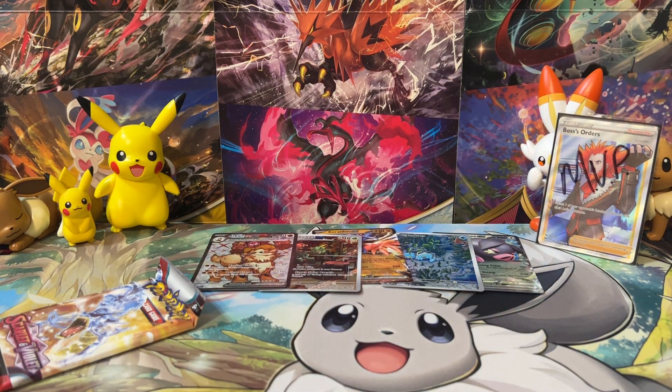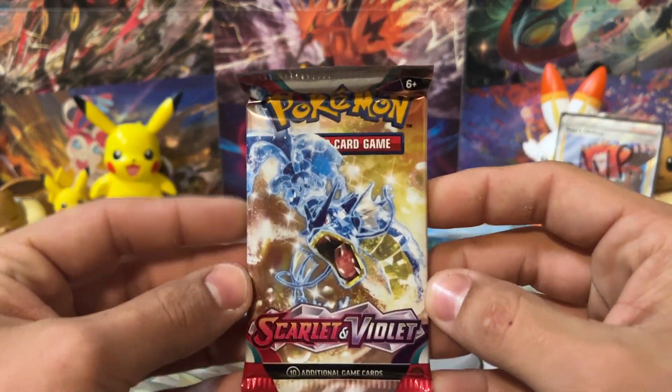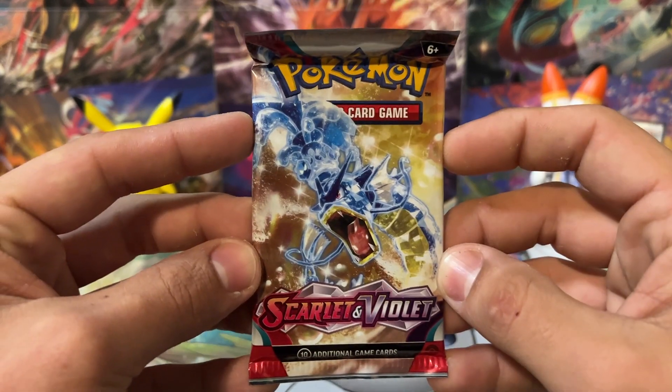You can get Arcanine or Gyarados in Scarlet and Violet base set, and then in Paldea Evolved I'm pretty sure it was Dedenne and Slowking for the Terra EX cards. Let me know in the comments.